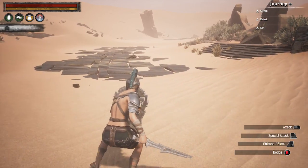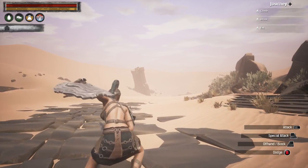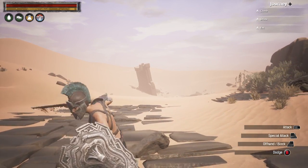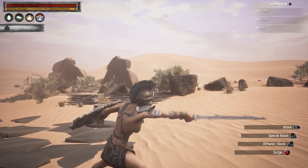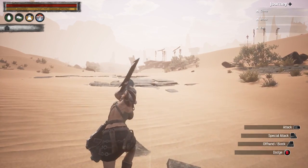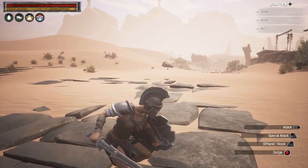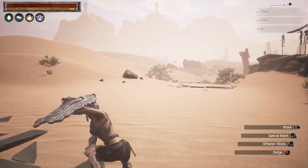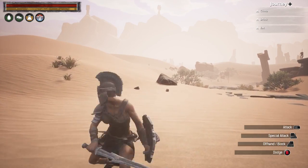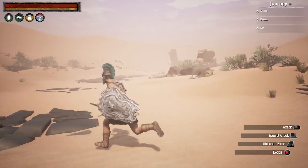I recommend putting the shield up first, and then what you want to do is hit RB, RT, RB again. That's a basic combo, but I feel like more people will not be ready for that. If you just hit RT alone it's a lot slower, but if you do RB first it's a lot faster. You can do RT, RB, RB, LT, or mix it up with RT, RT, RT, RT — just kind of make your own combos.